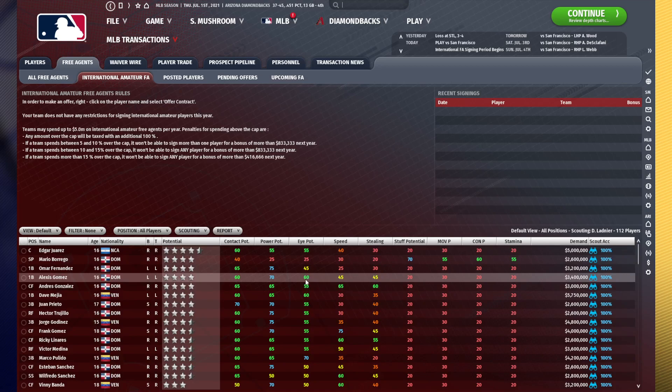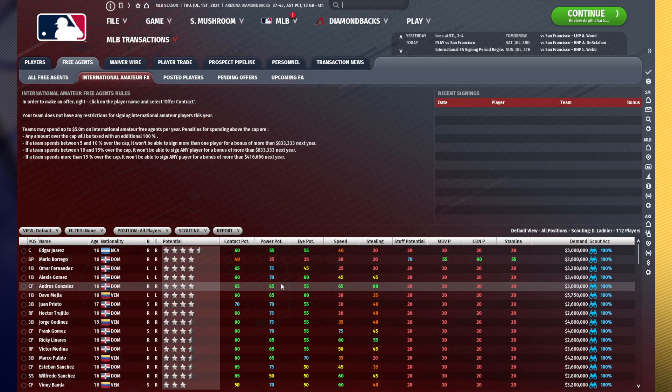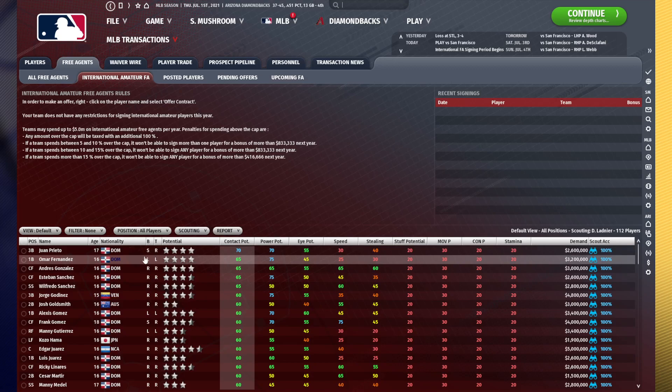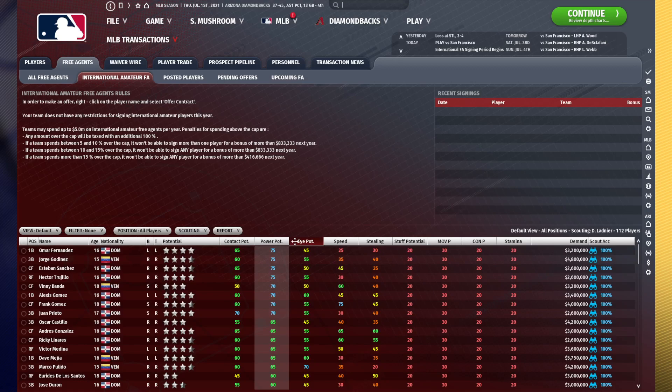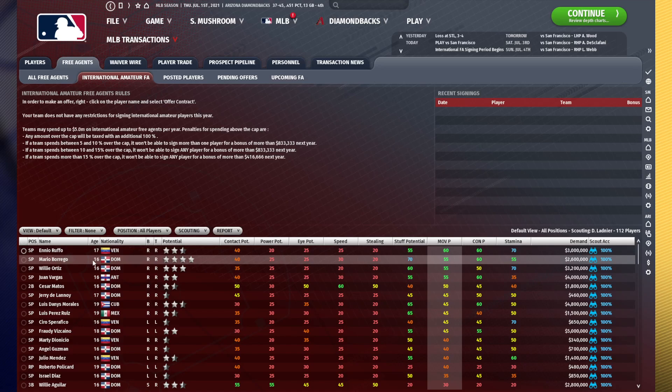Secondly, because there is some extremely high level talent available in international amateur signing periods, I highly recommend that you go after those. Generally, the way I like to identify the top players is sorting by certain potentials — contact potential, power potential — and I'll also check out who the top fielders are. But generally, because there aren't many pitchers, I'm going to stick to the batting rankings.